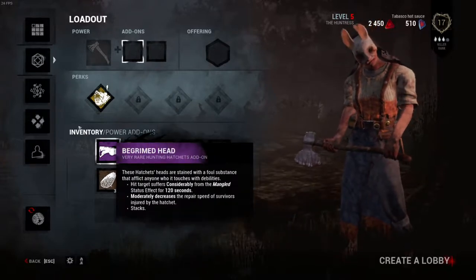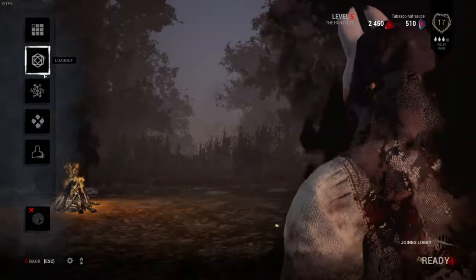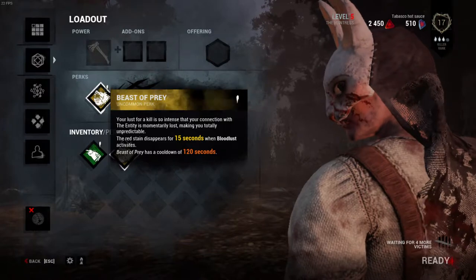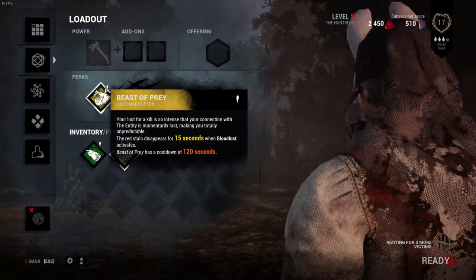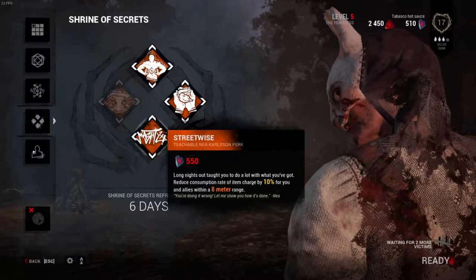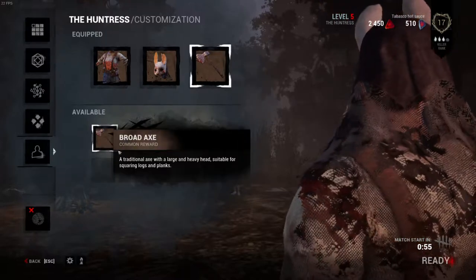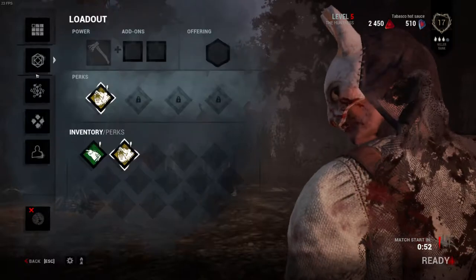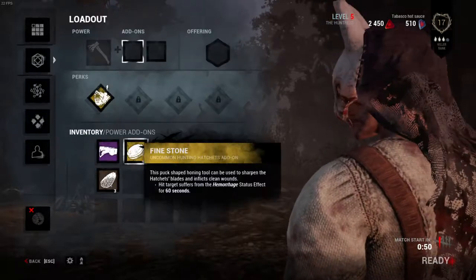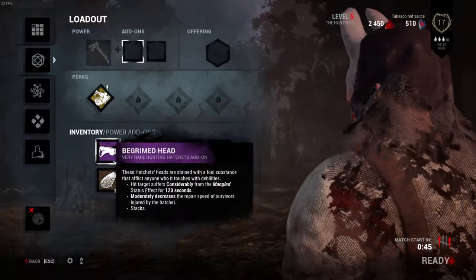I don't know what's good for add-ons. She used to be the only one I played for the longest time. I think the perk is called Beast of Prey — it's the one where when you get your bloodlust, your red stain disappears. I'm still waiting for this shrine to update. I don't think she has any customizables, and they really need to add an axe for her but I don't know why they're holding off.